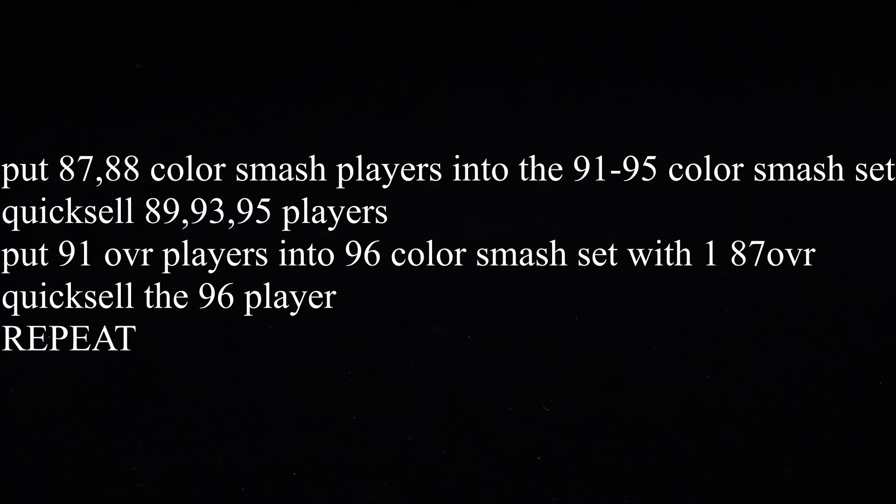I'm going to put it up on the screen for you guys so we can go over it one more time. Put your 87 to 88 Color Smash players into the 91 to 95 set. Quick sell your 89 overalls, your 93s, and your 95s. Put your 91 overall players into the 96 Color Smash set with at least one 87 overall, then make sure you quick sell your 96 overall player.